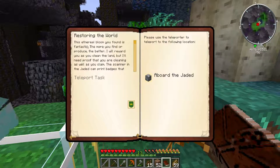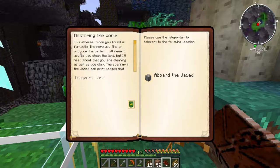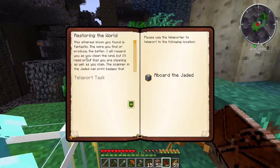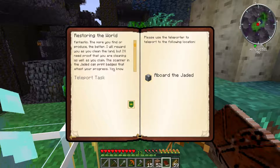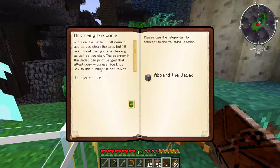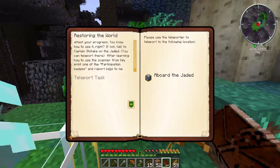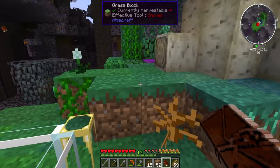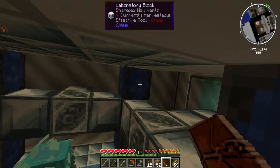The quest text says: this ethereal bloom you found is fantastic. The more you find or produce, the better. I wish I knew how to produce them - that would be awesome. I'm hoping the quests will tell me how. I will reward you as you clean the land, but I'll need proof you are cleaning as well as you claim. The scanner in the Jaded can print badges that attest your progress. If not, talk to Captain Shytake on the Jaded - you can teleport there after learning how to use the scanner from him. Print one of the participation badges.